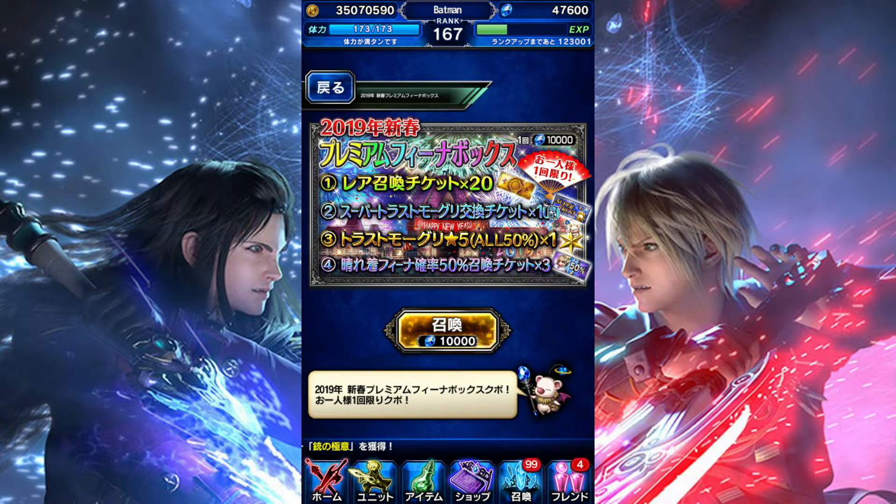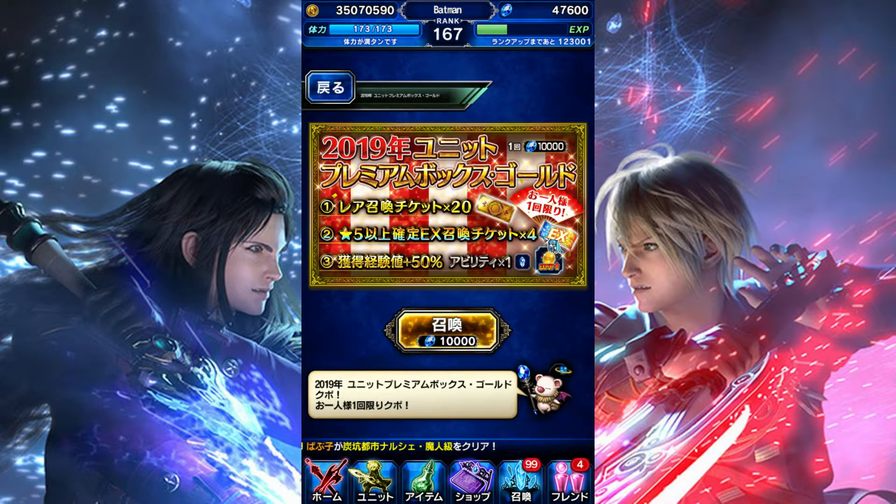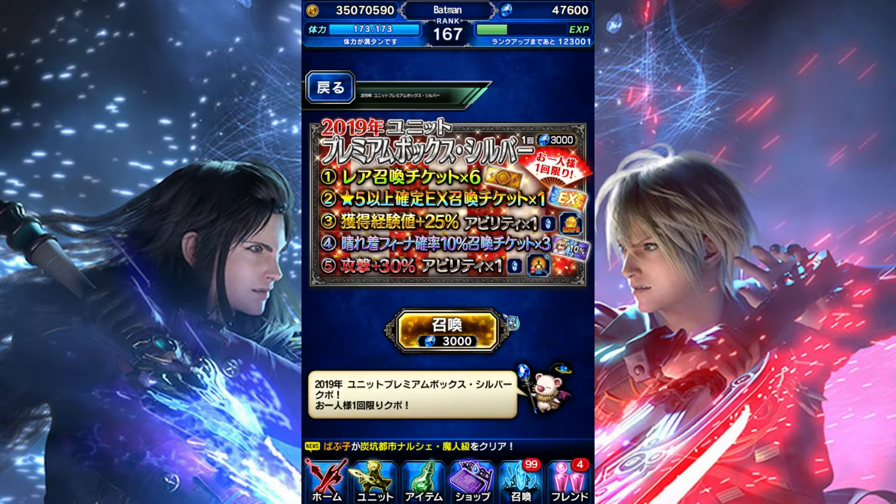Once you get a hundred Super Trust Moogle tickets, you can get a Super Trust Moogle. I'm not sure how you'll get more in the future — I'm hoping you can get them from King Mogg events eventually, because a hundred is a lot. I think this is the most valuable bundle — it gives four EX five-star tickets. The other bundle has one EX ticket, three 10% Kimono Fina tickets, six normal tickets, and some EXP materia and 30% attack materia.